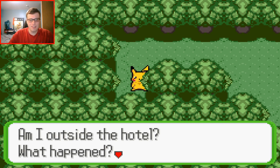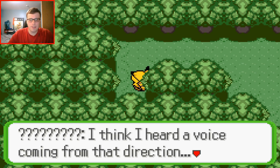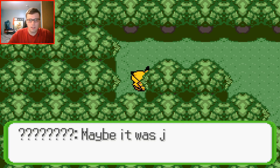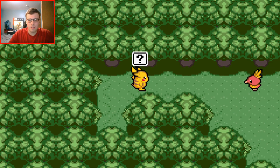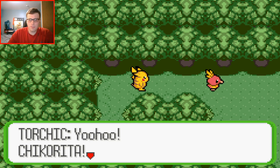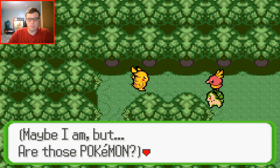'Where am I? Am I outside the hotel? This doesn't look like the place outside the hotel.' That was a Chikorita, and there's a Torchic too. 'Maybe it's just the wind, but let's check it out.' 'Yoo-hoo, Chikorita, I think I found someone!' 'Am I dreaming? Are those Pokémon?' I guess they had to show the transition from the human world to the Pokémon world, but still keep the main character as Pikachu — the outfit was just an excuse to still have Pikachu.